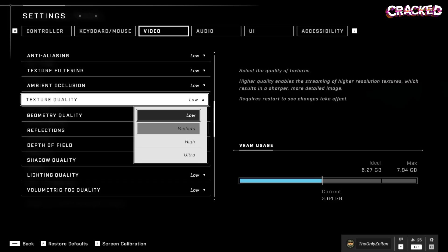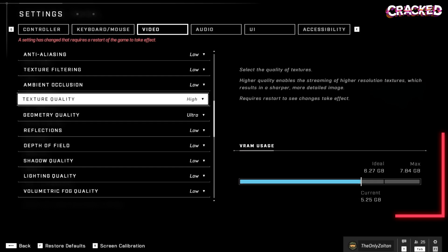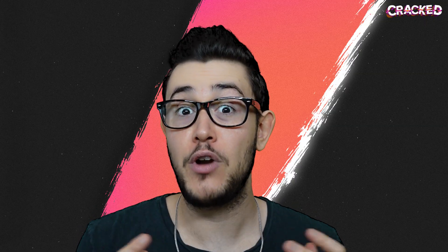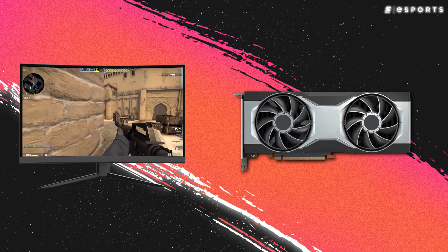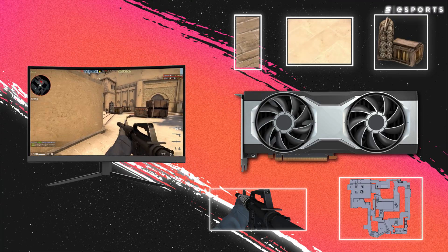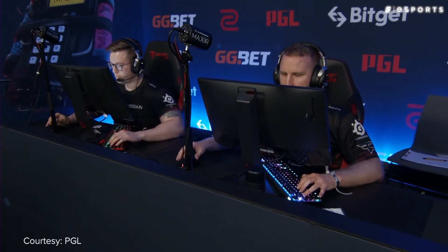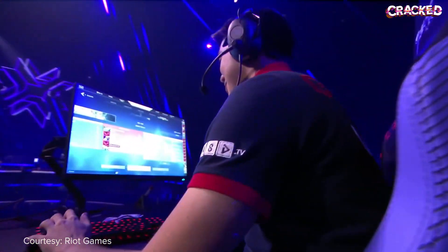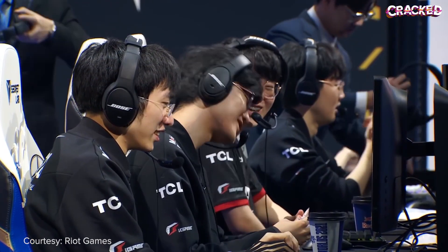VRAM works almost identically to the way system memory works with your CPU. Video RAM is used to store and queue the data and assets that the GPU needs to process. All those visual assets get stored in graphics memory before being rendered to your screen. Information that needs to be accessed regularly is stored in VRAM and sent to the GPU. So when you load up Mirage for the millionth time, your computer loads the map's data into GPU memory, and your graphics card already has bits and pieces of it stored in its VRAM.